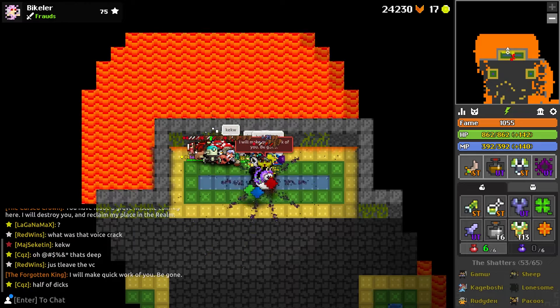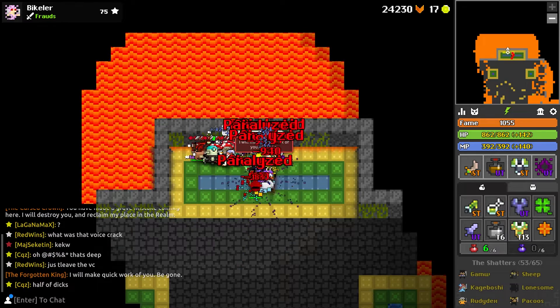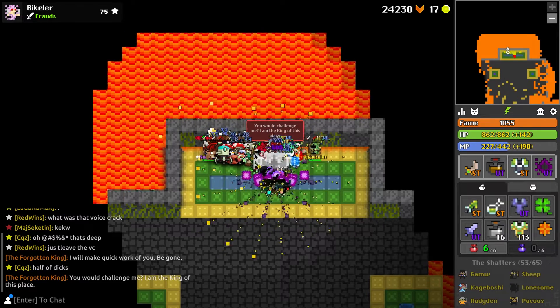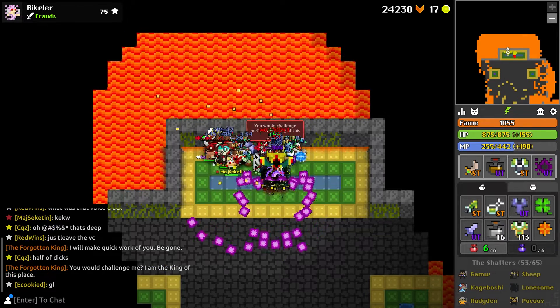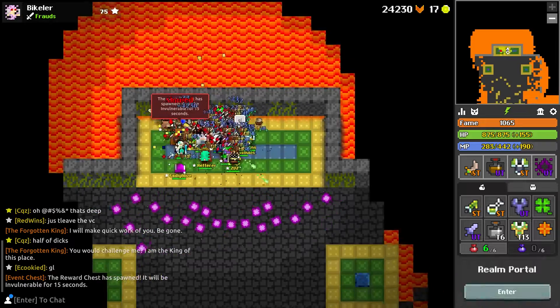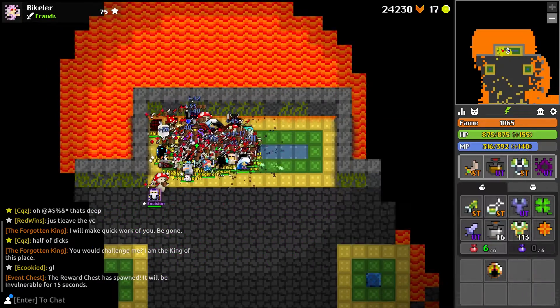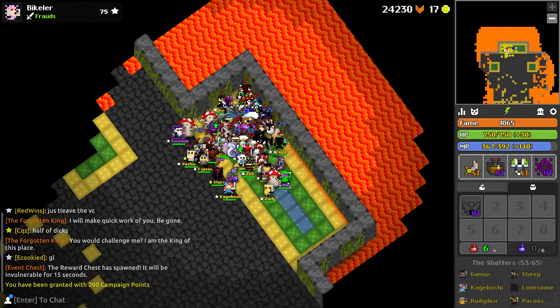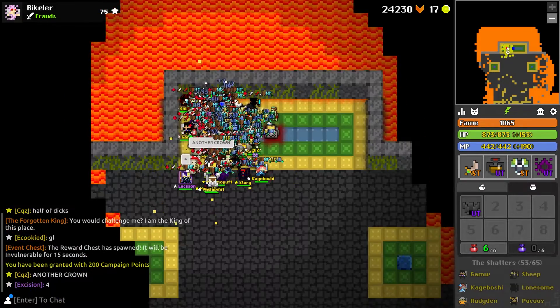New account creation flow has been made smoother — you will now see a pop-up window to verify your email before being able to log in. Oryx One music has been updated. Picking up items from loot bags will no longer glitch when another loot bag is dropped near you.